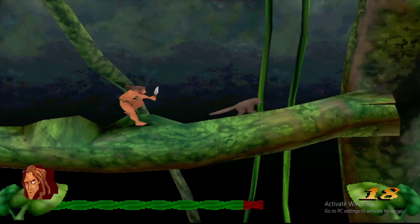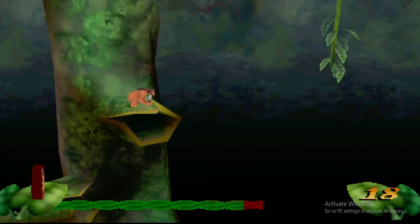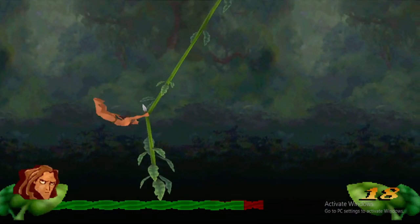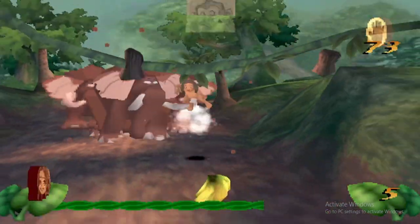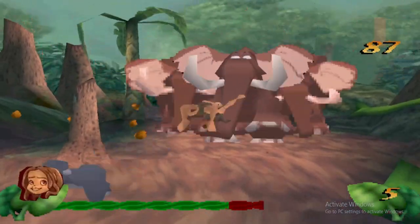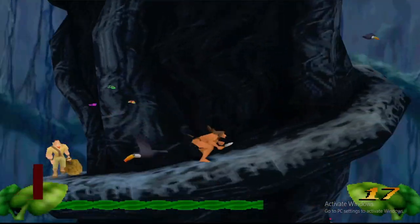Scenes from the game's respective film can be unlocked by locating six letters in each level. The game has three difficulty levels: easy, medium, and hard. In the easy and medium difficulties, little Tarzan gets tips from his friend Turk. Tarzan's enemies are monkeys, baboons, eagles, Sabor the leopard, and different animals such as snakes and bush pigs, and some humans such as Clayton.